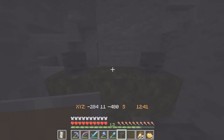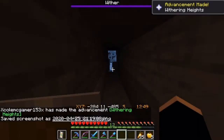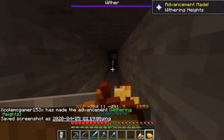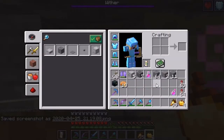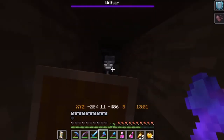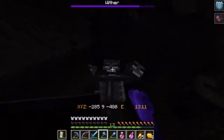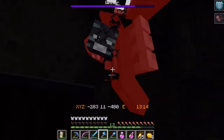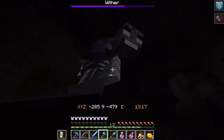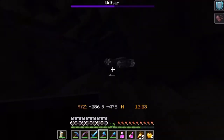Three, two, one — quickly take a screenshot of this guy, because why not. I've got the advancement 'Withering Heights.' Now I'm going to pull off a golden apple, put on all these items. I've got my axe and of course do not forget about my shield so I wouldn't get the wither effect. I've already done good damage to him — Smite 5 really helps quite a lot. Hopefully this guy doesn't kill me. All I have to do is just slice him with my axe.